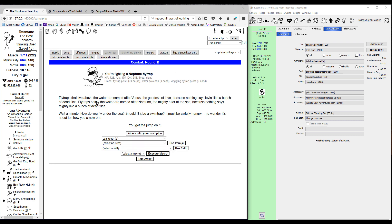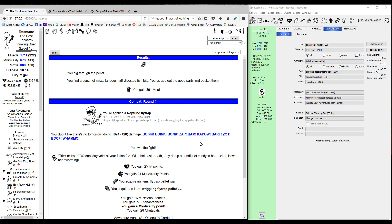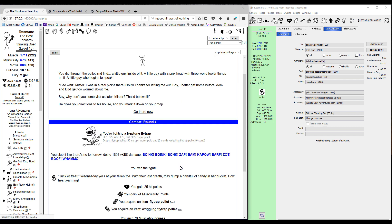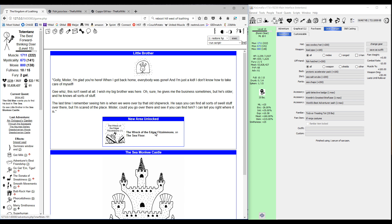I prefer not to olfact the flytrap — it's kind of a waste of olfaction since there are only four monsters in this zone. The first time we fight the flytrap we get the wriggling flytrap pellet, which is what we're looking for. Use the regular flytrap pellet and you'll get a little bit of meat and sometimes a familiar. Then use the wriggling flytrap pellet and you'll get little brother. Using Mafia gives you a nice link that takes you right to the castle.